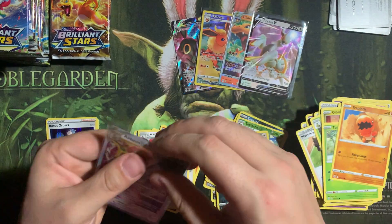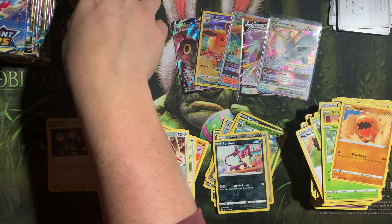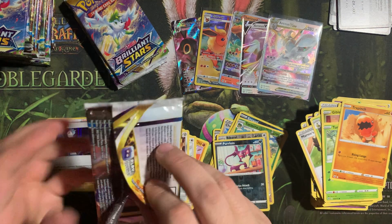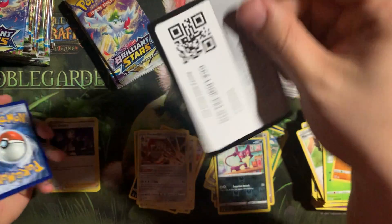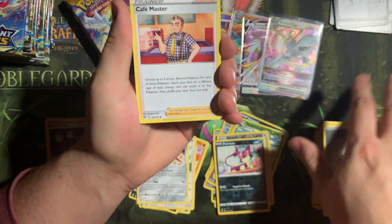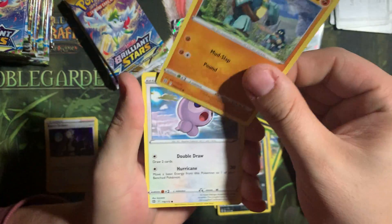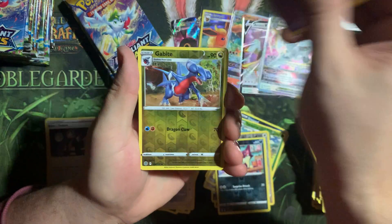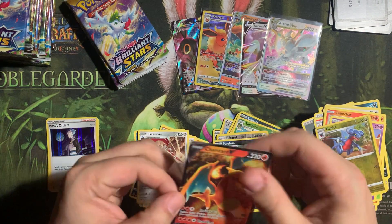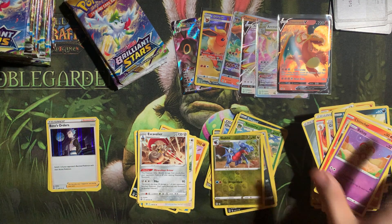I'm very happy with this one. This Booster Box has been pretty good to us so far — I'm pretty stoked about this. Keep the good luck going. Let's see if we can get another character rare — let's go for the Jolteon character rare. Cafe Master, Monferno, Gloria, Impodent, Golette, Castform, Chimchar, Baltoy, Gabite — and oh my gosh, Charizard V! Super, super cool. Maybe we get all the Charizards and it'll be a legit Charizard Box.